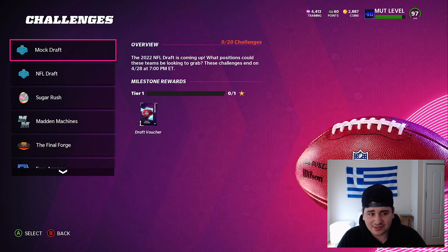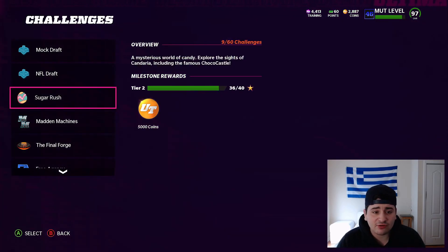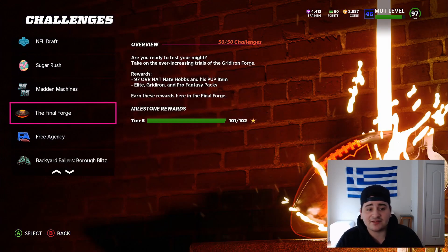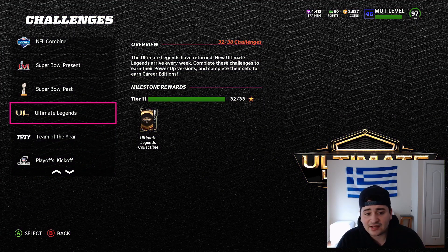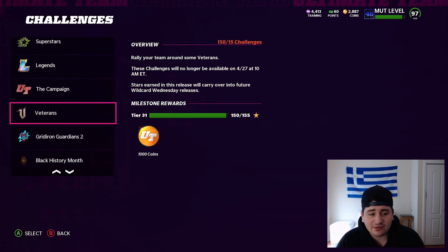NFL Draft solos get you stars and extra XP. Sugar Rush is basically over so that grind isn't mostly worth it anymore. The Final Forge ties into my training method — that's a big way to make training. You get 28,000 worth of training for grinding that, so I would definitely go grind it. Ultimate Legend solos are also worth grinding for free ultimate legend cards. You get 97s, 98s, or even 99s that quick sell for a lot, plus 91s through 93s that sell for around 2,000 training each.